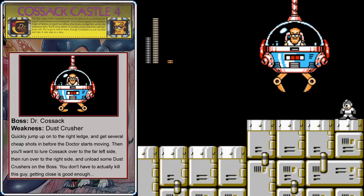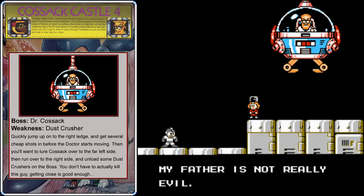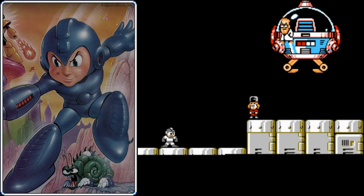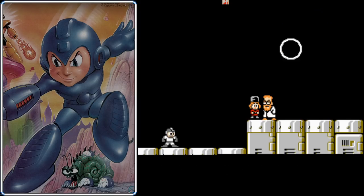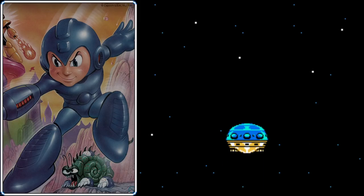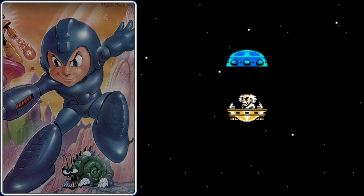You don't have to actually finish Dr. Cossack — whenever he gets to critical health, Proto Man will interrupt the battle and return his missing daughter. So Dr. Wily took her hostage and forced him to fight us, and then Proto Man betrayed Dr. Wily. Proto Man was always on our side. I don't think anybody is surprised to see that Dr. Wily was behind this whole scheme. But how did this ransom plan work anyway? So he kidnapped Dr. Cossack's daughter and then calls and says: we need you to build eight themed robots to fight Mega Man with — we can send over some examples if you need ideas!